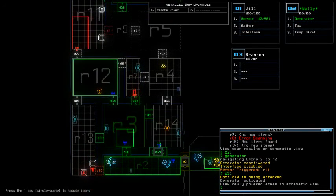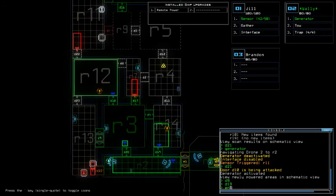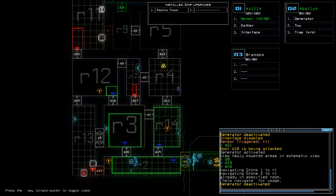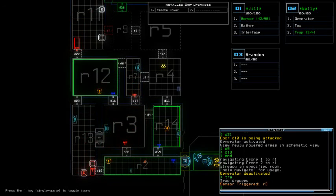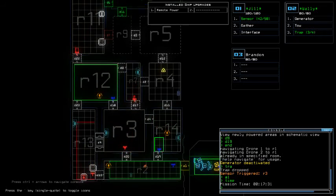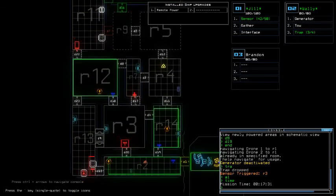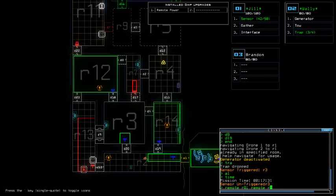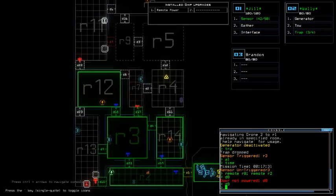Oh my god, I messed up. Okay, interface, ship scan. Still so much stuff to gather. Let's open door 21 while we're at it. Navigate to R2 generator — and it certainly has something. Oh boy, this is not good. Let's end, let's end, let's end. Okay cool. Yes, I sort of foresaw that.